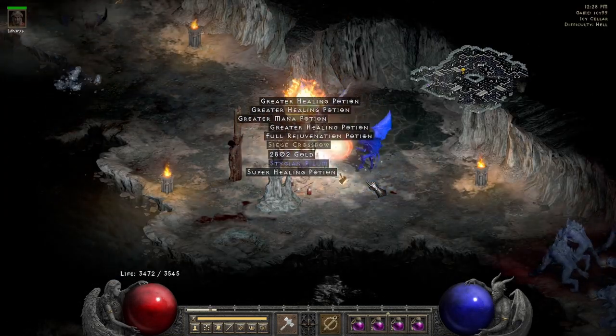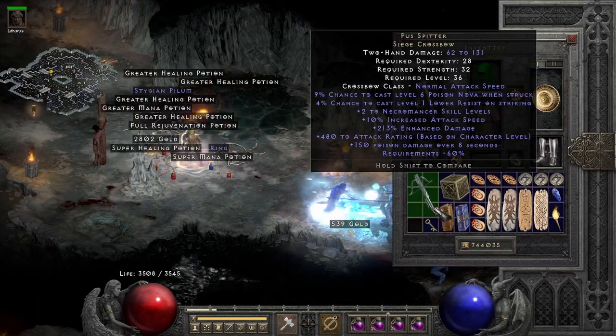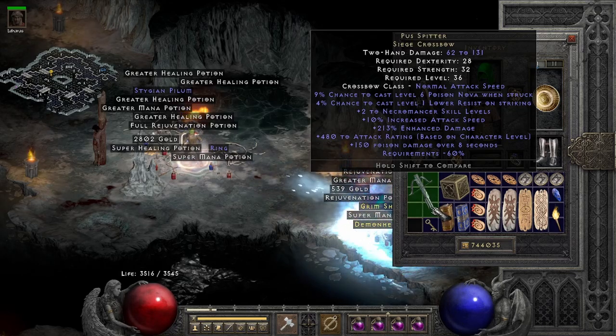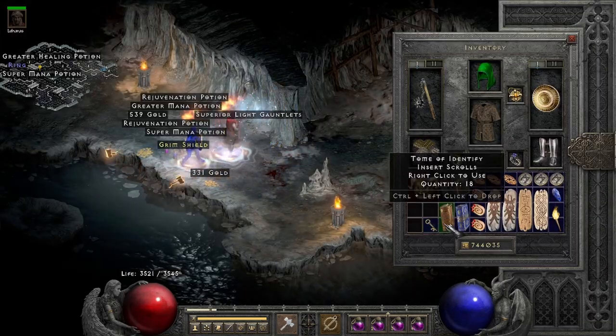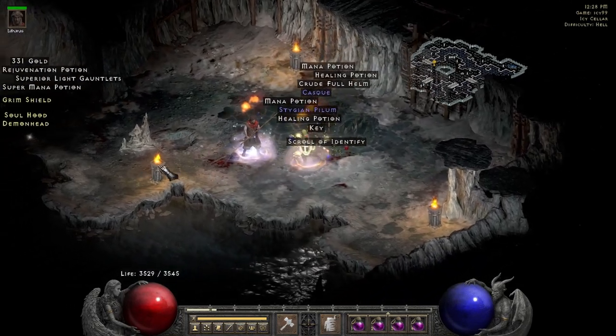The last drop of the session was on run 99, and man, I don't know what Blizzard North was smoking when they designed this one, but I want it. Incredible that they thought a necromancer bow was, one, a good idea, and two, that they needed to put necromancer abilities on it — as if he doesn't have access to more powerful versions of them anyways. Good one, Blizz.